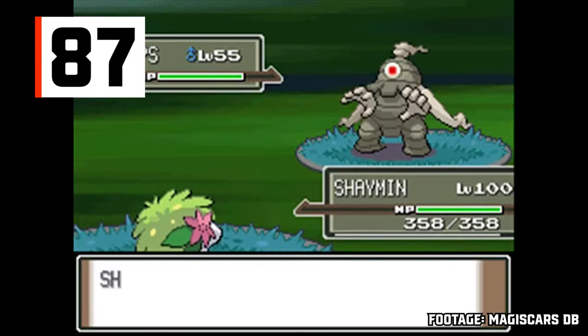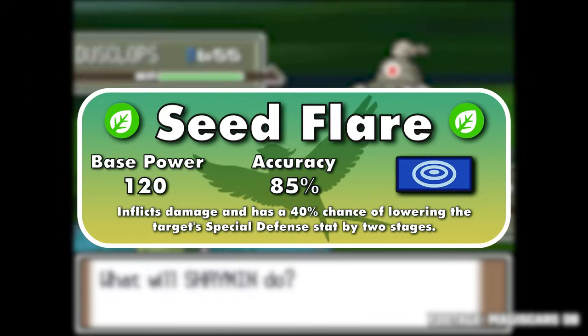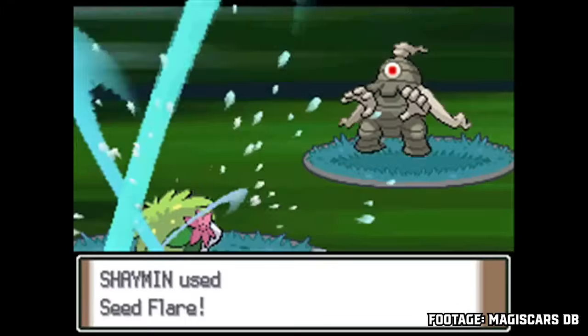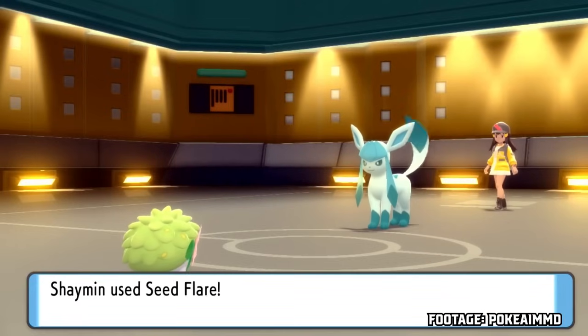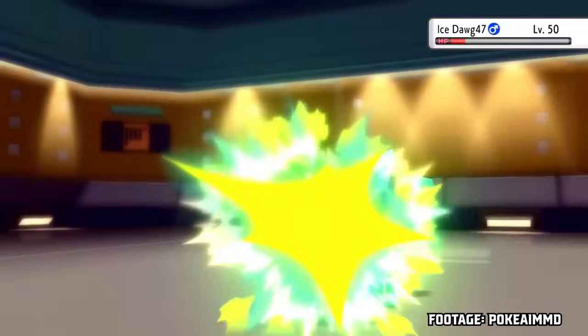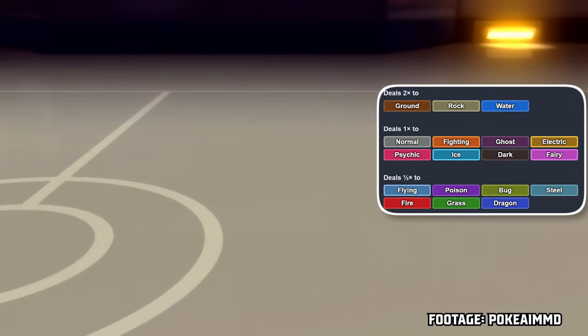Going to an older signature move — Shaymin's Seed Flare. It's a 120-85 single target move with a 40% chance of lowering the target's special defense by two stages, cutting the stat in half on first activation. The 85% accuracy is the main thing keeping the move down here — for single target attacks, accuracy is a little more important in doubles than singles, since your Pokemon will usually spend fewer turns on the field. Grass is also not a great offensive typing, hitting seven other types for resisted damage.